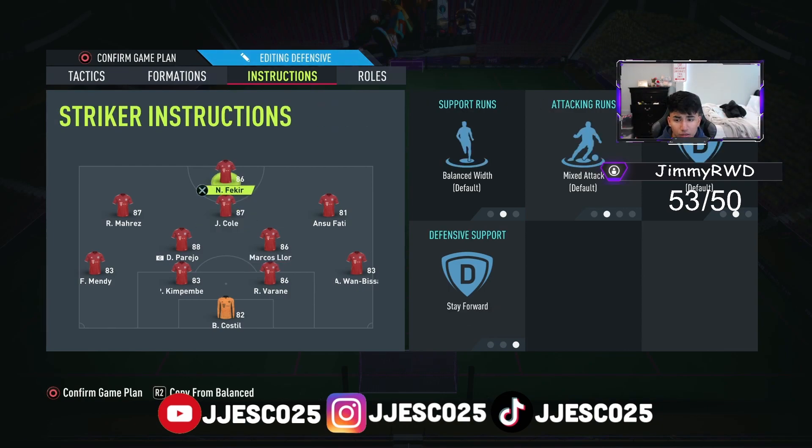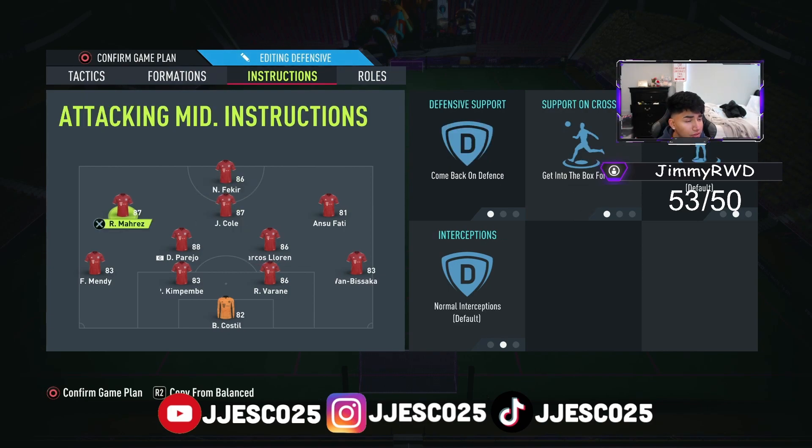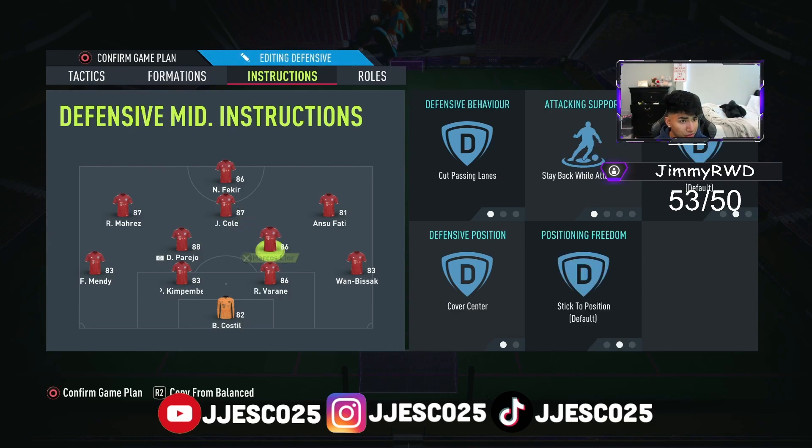Everything's on balance. You just have to stay forward on your striker and on the left attacking mid and the right attacking mid — both come back on defense, and get into the box for crosses. It's pretty simple. The formation is simple but it works, it gets the job done. Everything is balanced, nothing unbalanced.